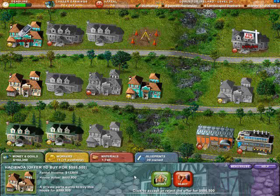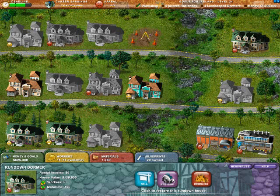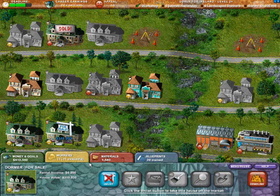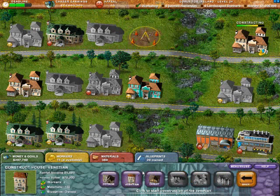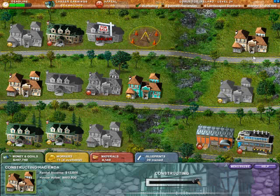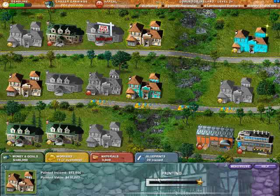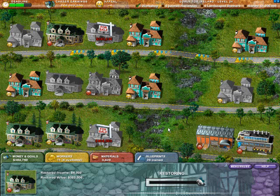We'll take it — sell, lowball that one. We're going to demolish you and get another Hacienda there with more materials. We're going to restore that one and hang on to it. How much is an offer less or lowball? Not too bad at all. How much are we doing on rent? Easy — now we can lowball that one. Sell, sell, lowball — perfect. We're doing good.